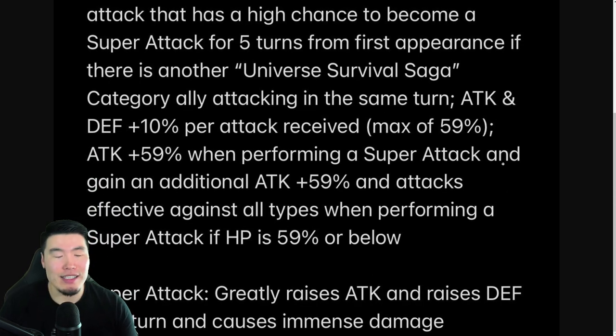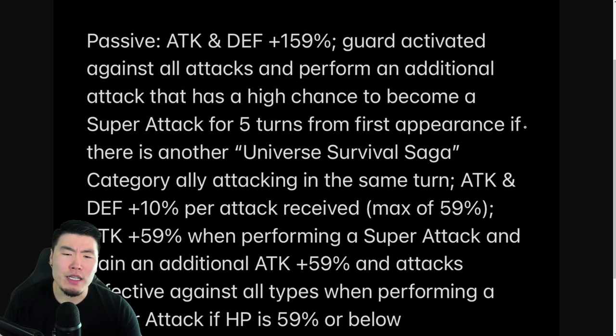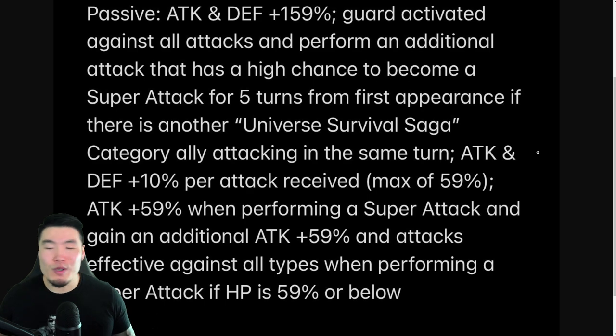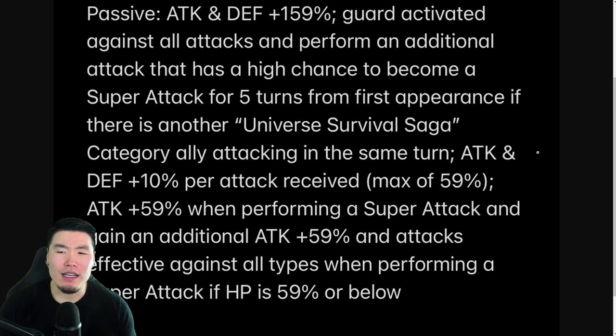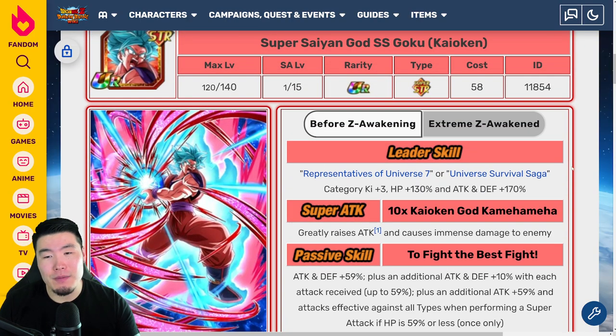Outside of that, there's not much that has changed. Obviously he gets better stats so he will have more defense and more attack — he's just overall going to hit harder and tank better, even without the guard, just because of the additional stats. But my feeling right now is that they didn't change enough to make it exciting. They didn't do enough with him. I was just really expecting more from this EZA and it feels like it's a half measure. It feels like they didn't EZA him enough. He's a unit that maybe is not going to be getting a ton of run in the long term, whereas I think the Spirit Bomb Absorb Goku is going to age very well. He might be one of those forgotten EZAs sooner than later.